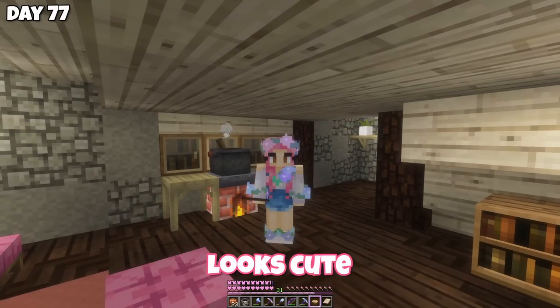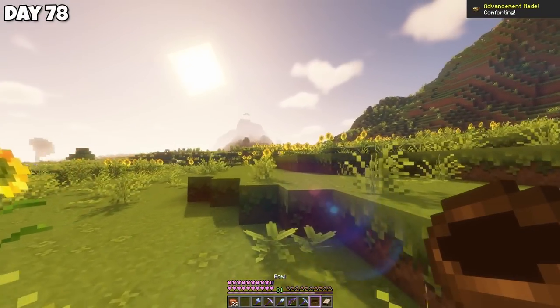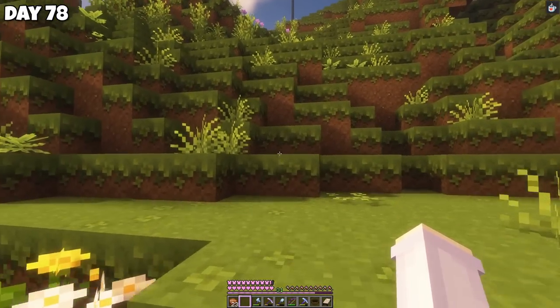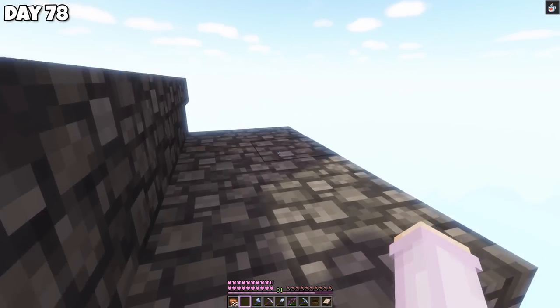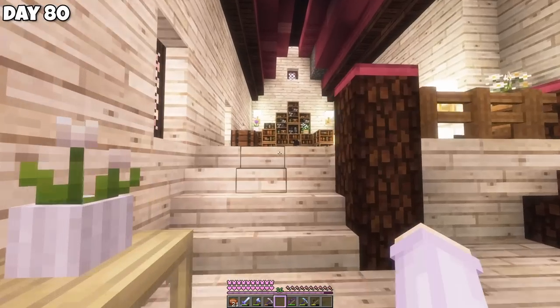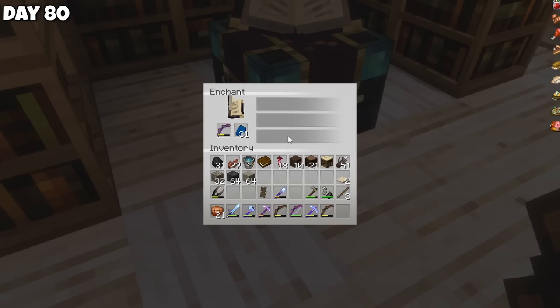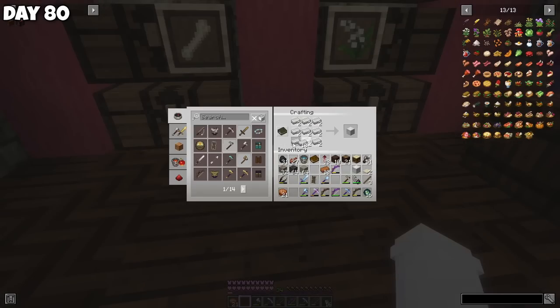At least the cooking setup looks cute. On day 78, I tried my stew and it gave me a comfort effect — not sure what that does. Then we headed over to the mob farm to collect some arrows for the dragon fight. After a little mob slaughtering, I came back home. To go with the arrows, I want a decent bow. Our current bow only has Unbreaking on it, so we'll enchant a second one with Power and then combine them with an anvil. Good thing I just collected all that iron.